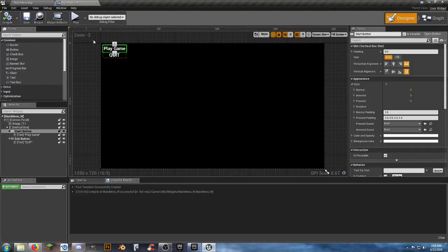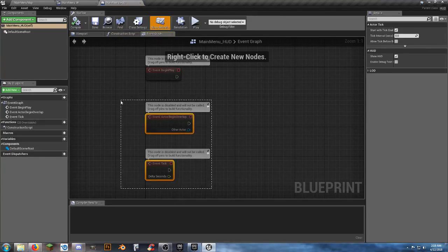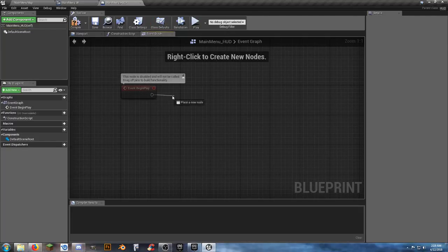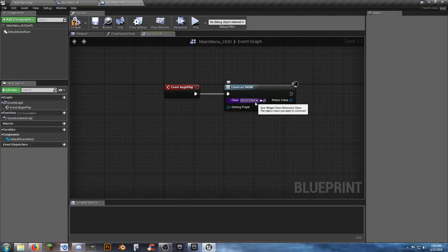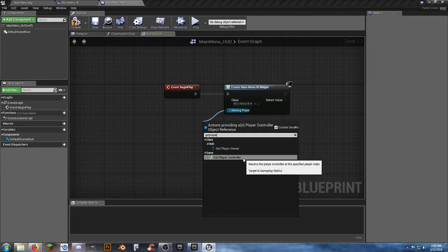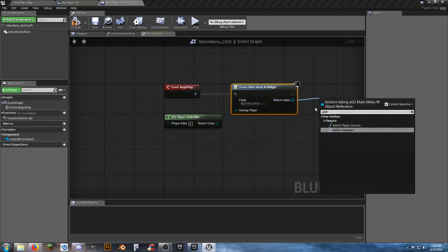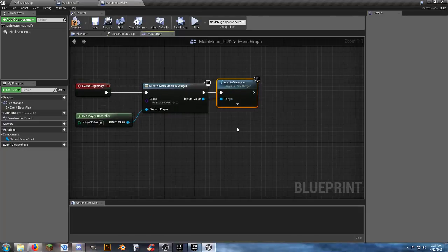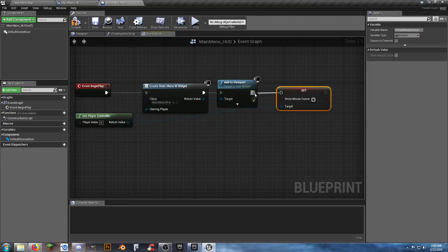Hit Compile and Save, look at our designer — that's our menu. Now open the Main Menu HUD. Get rid of the default nodes. Off Event Begin Play, create a widget, select our Main Menu Widget as the widget class, then connect to Add to Viewport. We also want to Get Player Controller and connect Set Show Mouse Cursor to True. Compile and Save.